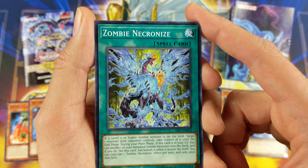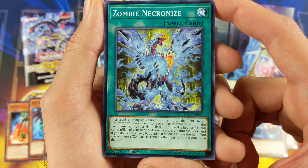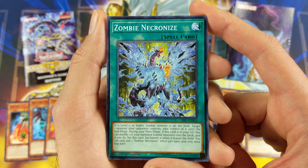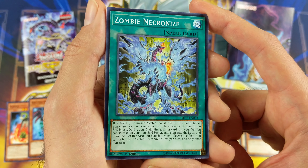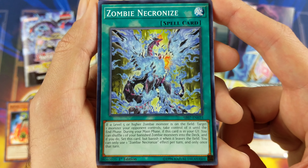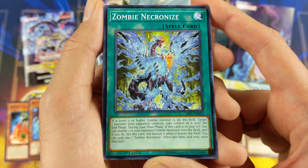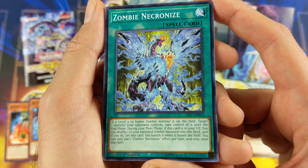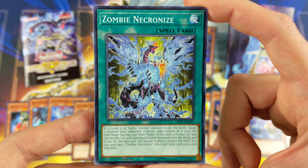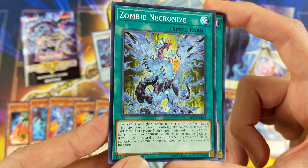And then we have Zombie Necronize — the new version of Change of Heart for zombies. If a level five or higher zombie monster is on the field, target one monster your opponent controls and take control of it until the end phase. Remember, when Zombie World is on the field and your opponent has a level five or higher monster, it becomes a zombie, so you can activate this card and steal their monster — pretty awesome. Also, during your main phase, if this card is in your graveyard, you can shuffle one of your banished zombie monsters into your deck, and if you do, set this card but banish it when it leaves the field. Once per effect per turn. It recycles your banished monsters and steals your opponent's monsters. It also doesn't target, so that's a bonus.